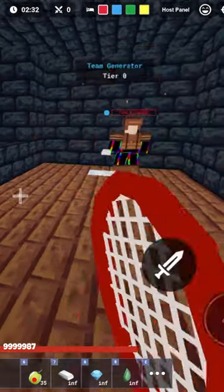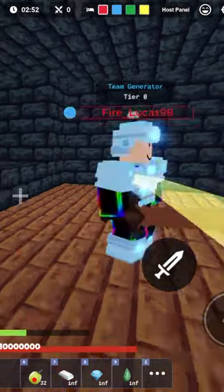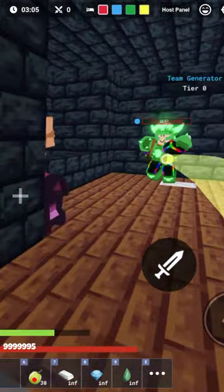For leather armor, it does around 30 damage. For iron armor, it does around 16 damage. For diamond armor, it does around 13 damage. For emerald armor, it does around 6 damage.